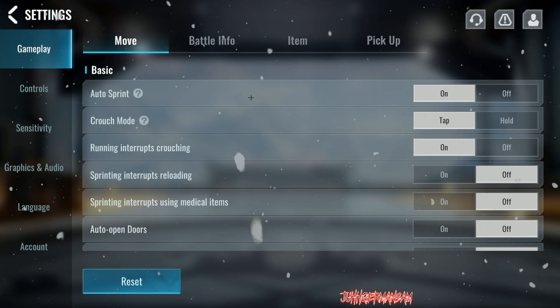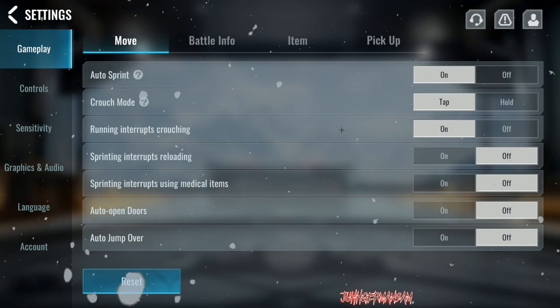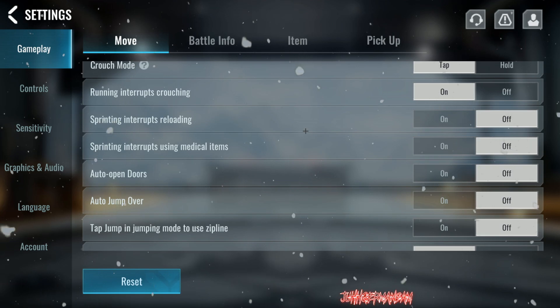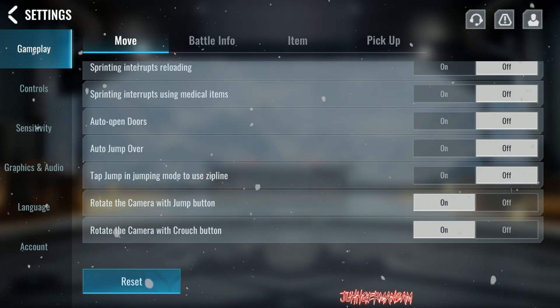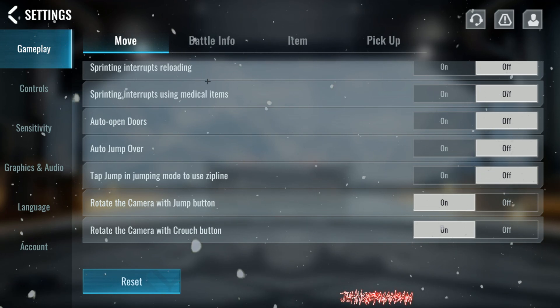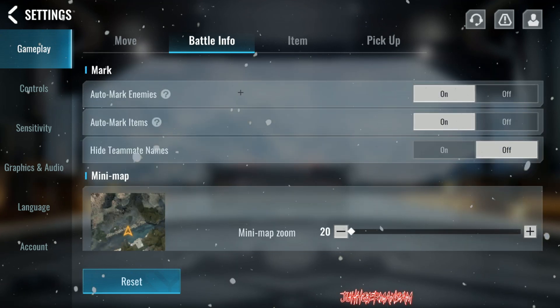For gameplay settings, under the move tab: auto sprint on, crouch mode set to hold, running interrupts crouching on, sprinting interrupts reloading off. You can pause it there and adjust to your preference.